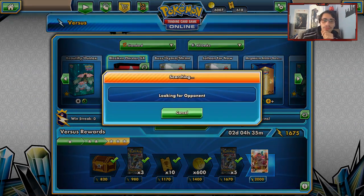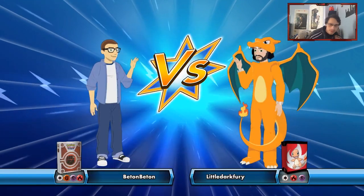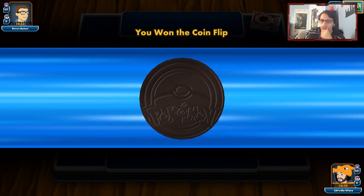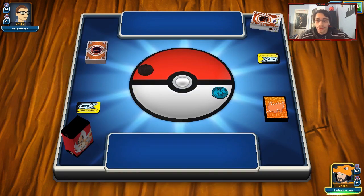Alright, let's play some Flareon games. We're up against a Fighting deck — looks like a BuzzRoc GX deck. Flareon does 190, so we can one-shot BuzzRoc fairly easily with Flareon, which is nice. We got a pretty bad starting hand, but we do have Eevee, so we can go into Flareon at least.